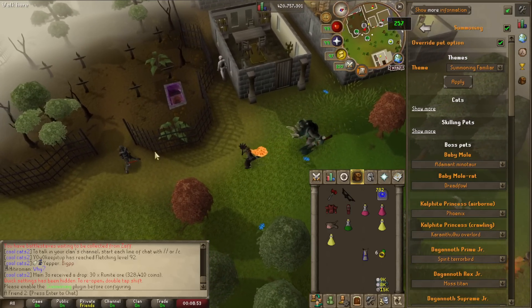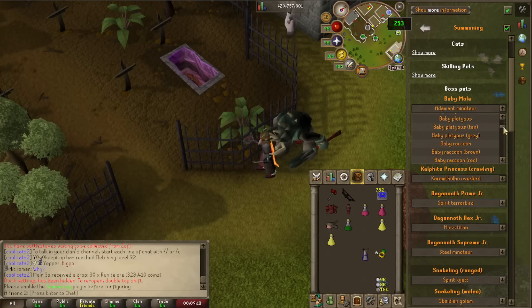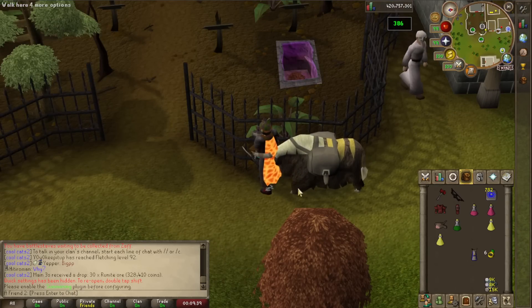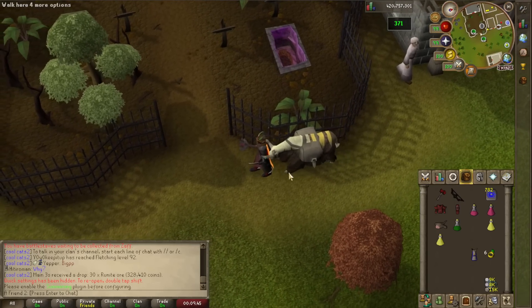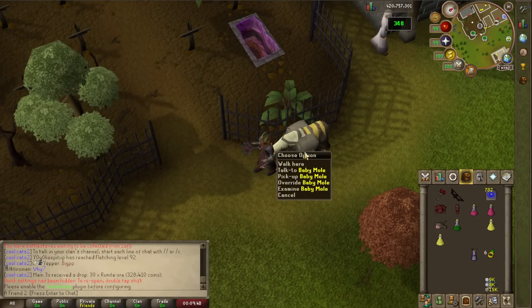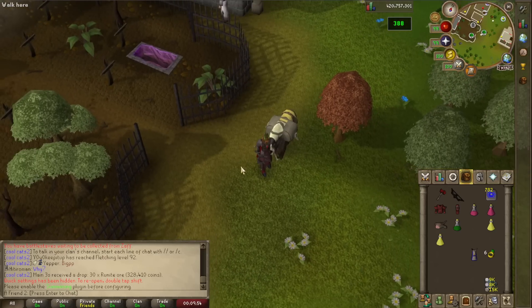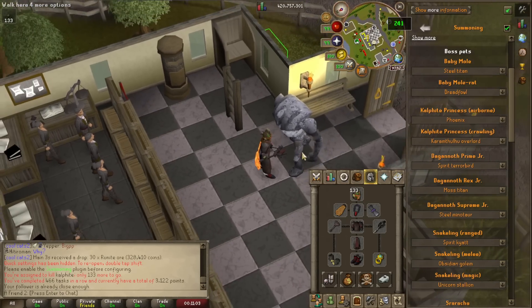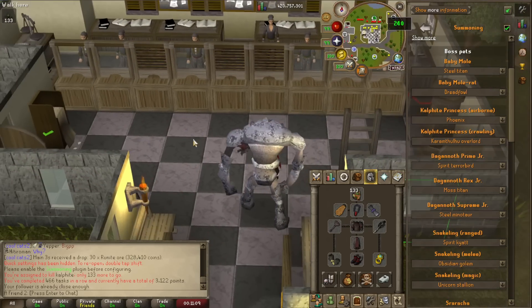I've seen somebody with a War Tortoise running around — I'm wondering if he's training agility, because he ran past. That guy has a Giant Squirrel. So obviously we're going to do something good — we're going to do a Pack Yak because I'm going to do some Kalphite Queen and I'd want to have a Pack Yak with me. It does look like the Pack Yak is a little bit too big, so it kind of clips into you and there's nothing you can do about it right now. But yes, you can have your own cosmetic Pack Yak. At least this one doesn't hide its head like the Pack Yak does.